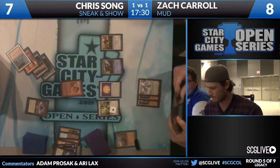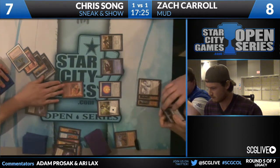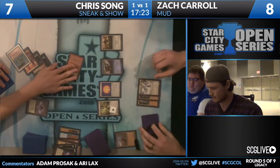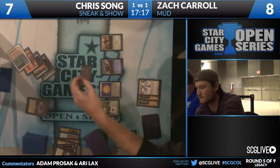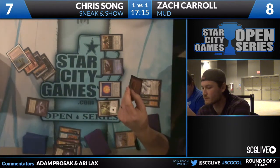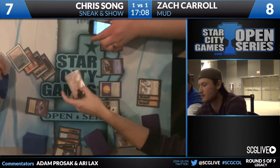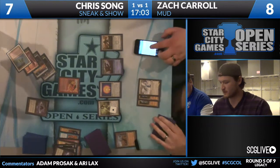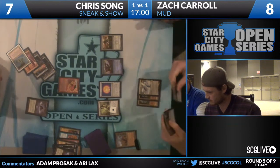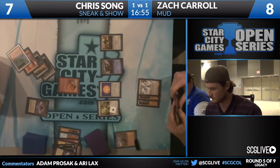Or a Sundering Titan — because the Griselbrand will die on end step and can't pay life. So you get a Sundering Titan and kill both of his red sources, and he loses the game. Alternatively you could go get Phyrexian Revoker and shut off the Sneak Attack. There's a lot of things Zach is very capable of doing.